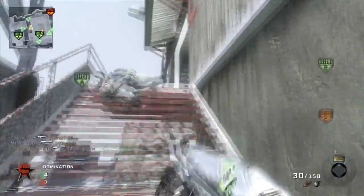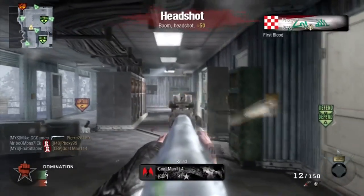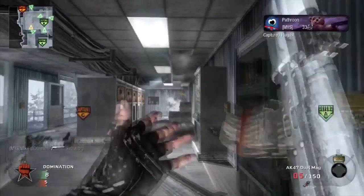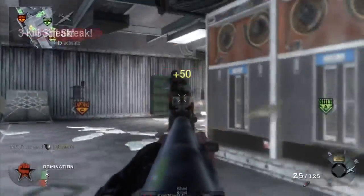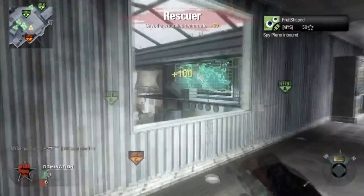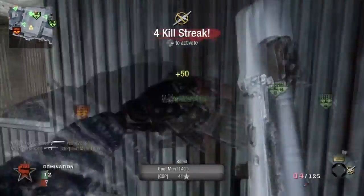In this game I was playing with a bunch of friends, so we were in a party chat and we were communicating with each other. And that really makes things easier — just being able to tell somebody, 'I think somebody is running to the B flag, go over there.' It really helps a lot and it's a step closer to the victory.